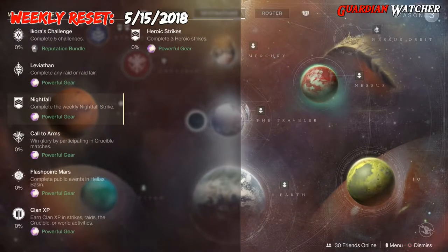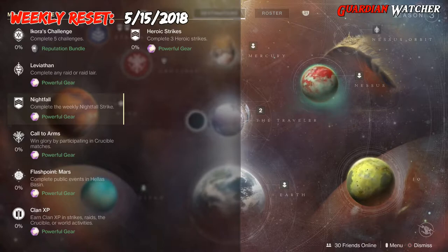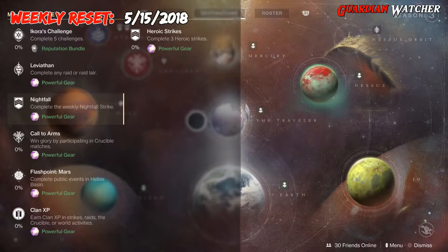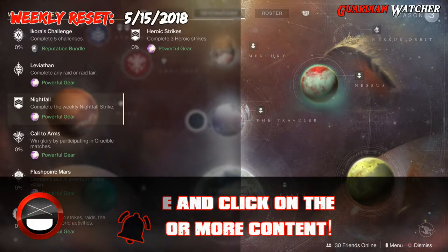And then we have Call to Arms, which you win glory by participating in Crucible matches. The Flashpoint this week is on Mars, and if you complete the Heroic versions of this then you can get it done a lot faster. Then we have Clan XP, which you earn in Strikes, Raids, Crucible, or World Activities. And last but not least, we do have Heroic Strikes, which you need to complete 3 of them.